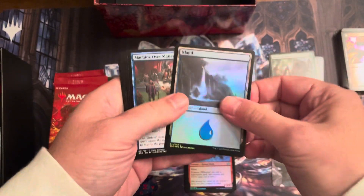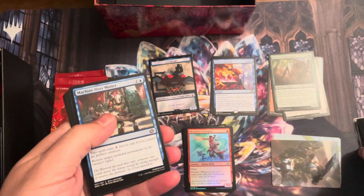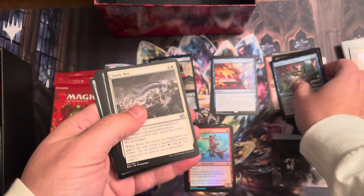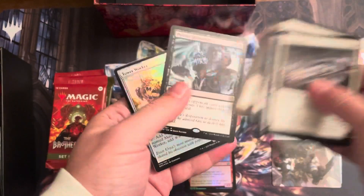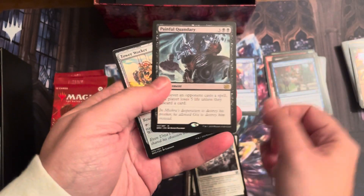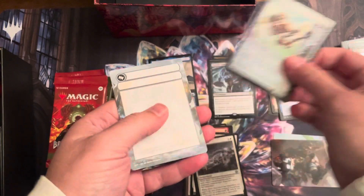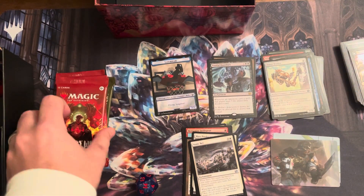Art card. Oh, we got a foil in there — add that to the lands. Commons, uncommons. Rare is Painful Quandary. Outworker — trash. Alright, two packs out, let's keep going.